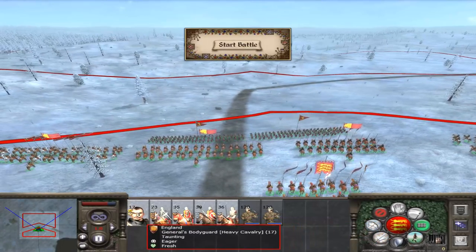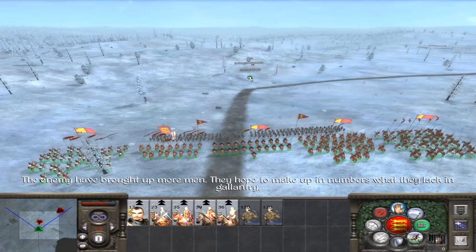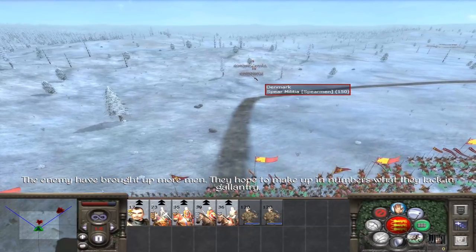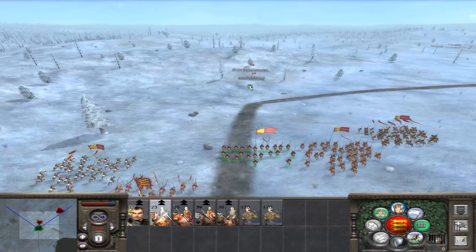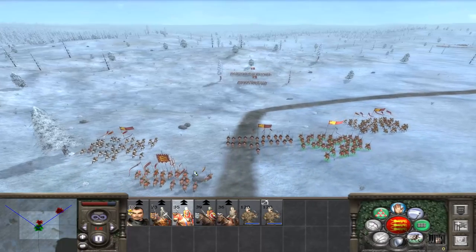First up, we just need to go and crush that first army. The enemy have brought up more men — they hope to make up in numbers what they lack in gallantry. Spear militia and town militia — nothing particularly good there. We could shoot them a bit, but just charging right into them should be sufficient. They'll probably break anyway.